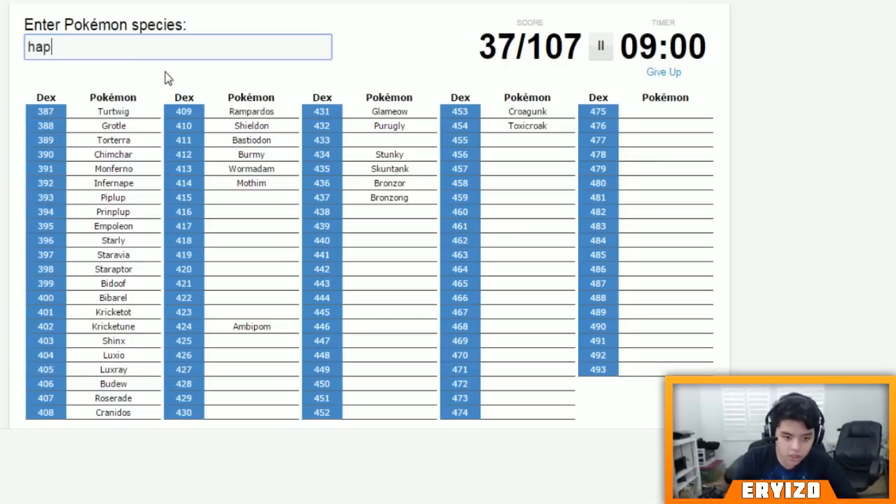I don't want to list the legendaries just yet. Let's go with some of the pre-evolutions — there are a lot of pre-evolutions actually. Happiny, Mime Jr., and I think Munchlax. I can't think of any more so we're gonna skip the rest of that.